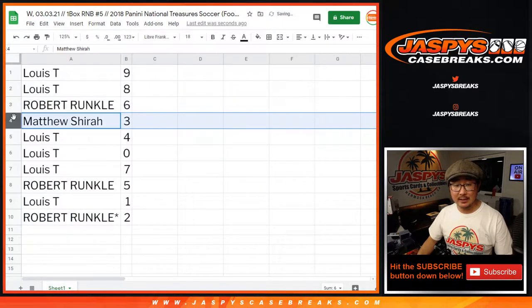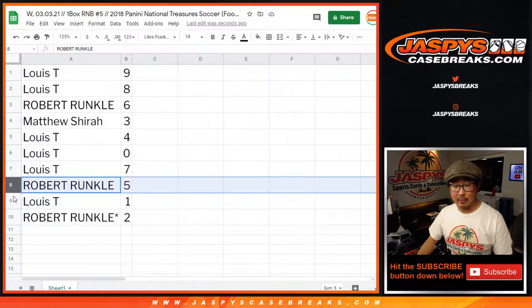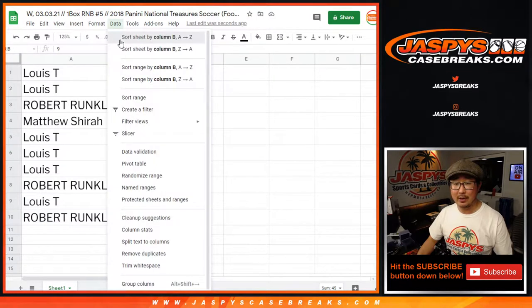Louie with nine and eight. Robert with six. Matthew with three. Louie with four. Zero and seven. Robert with five. Louie has one — a moot point right there. And Robert with two. So, let's sort by column B.